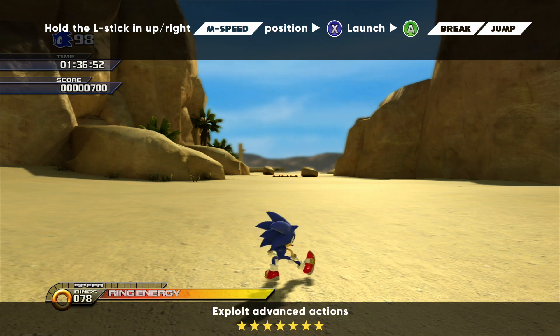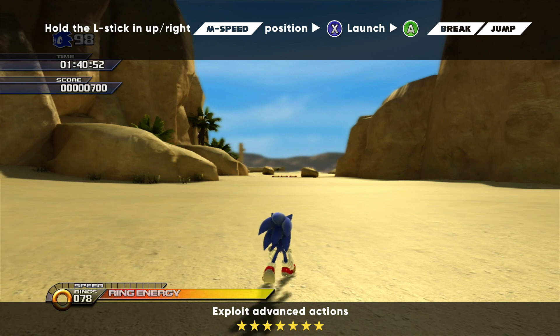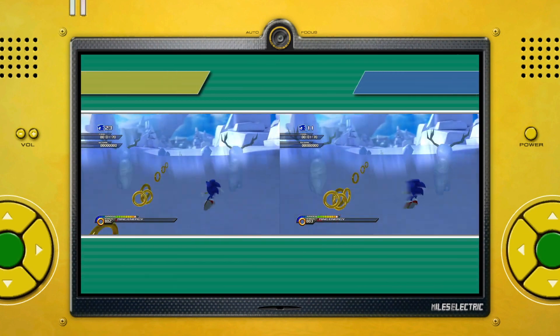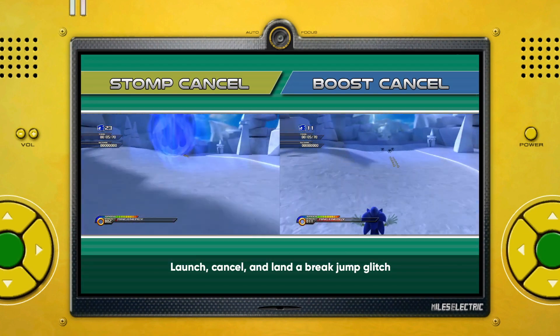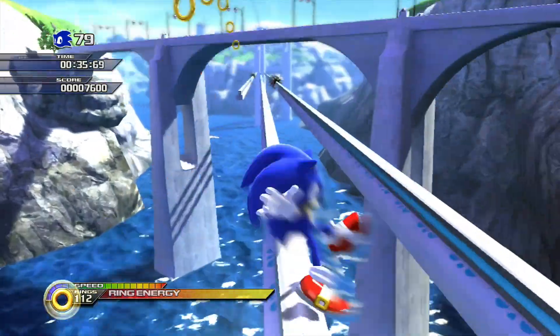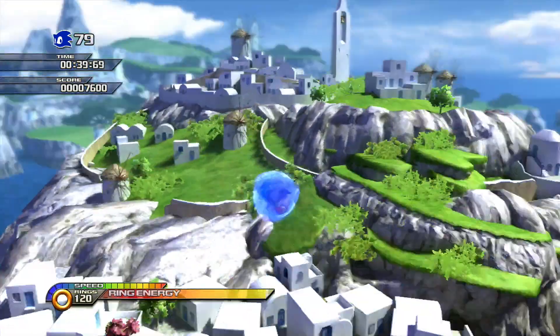Another variation of this exploit is the Brake Jump Glitch, which can be performed by using upright M-Speed during transitions into 2D locations. After launching a Brake Jump, it can be cancelled by releasing the L-Stick, landing a precise stomp, or performing a carefully timed air boost. Just be sure to act fast, since it doesn't take long for Brake Jumps to crash the game.